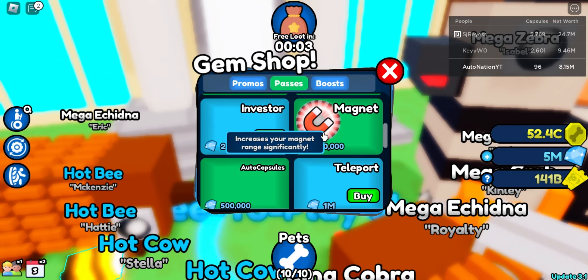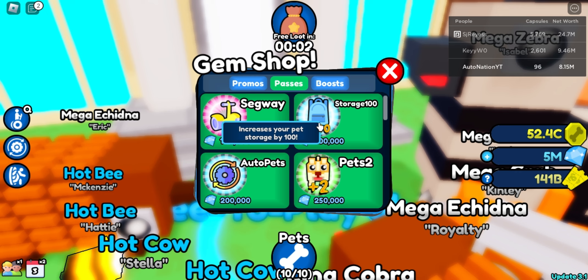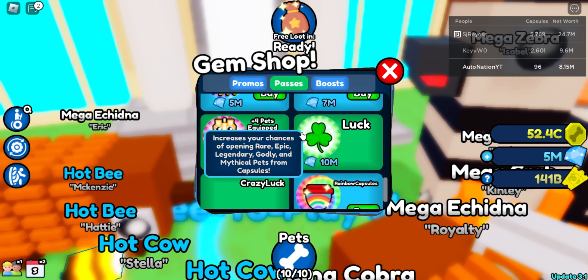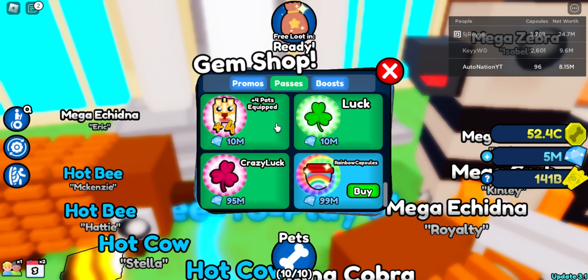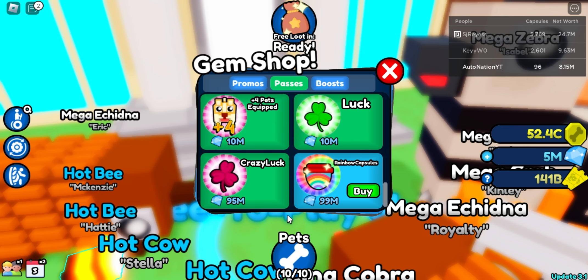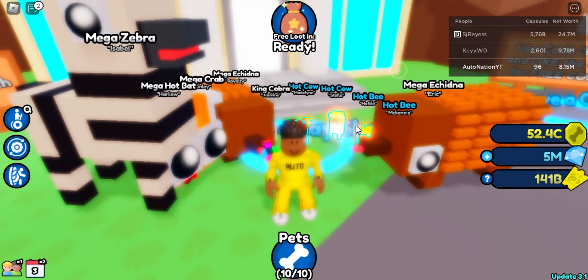I spent about 95-97% of the diamonds on passes. If you caught that episode, you'd know we bought some game passes for diamonds. I also bought the Lucky Game Pass, and this morning I bought the Crazy Luck pass. My next goal is to get the Rainbow Capsule game pass, also known as Magic Egg, which I think lets you hatch shiny, golden, or rainbow pets.